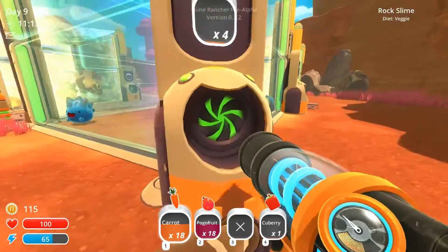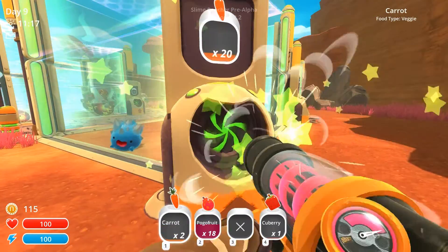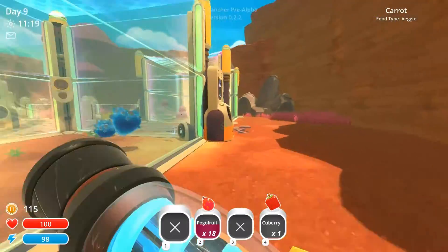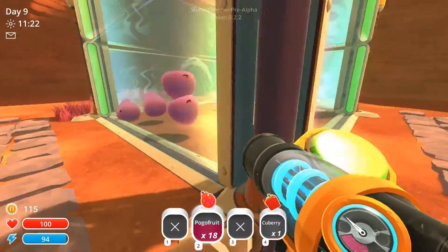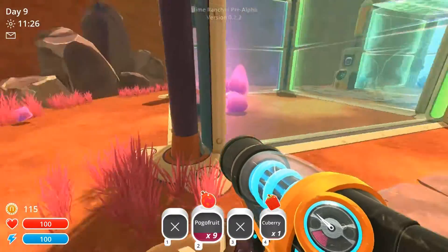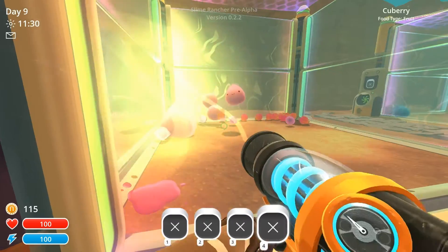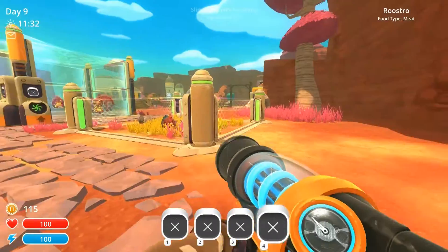Let's put these spare carrots we have into our auto-feeder. Just to get some spare money, we can give these guys some of these pogo fruits. There you go — I have loads of pogo fruits. And you keep producing stuff, you hear me? I'll be back soon, kids. Bye.